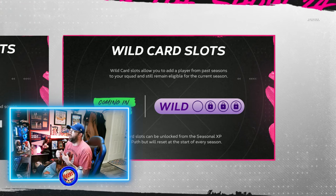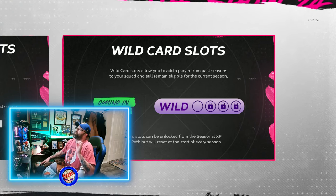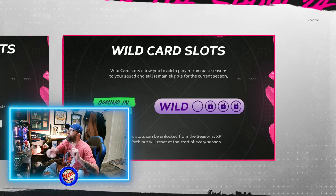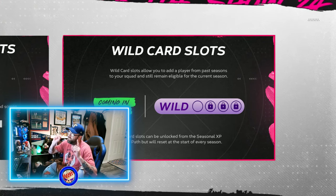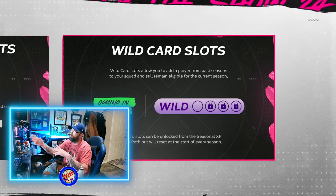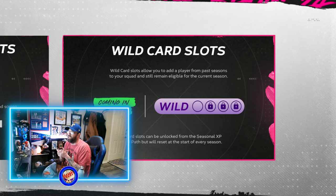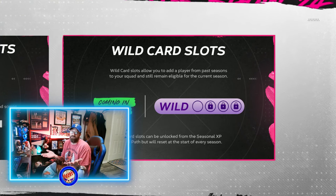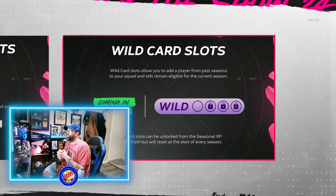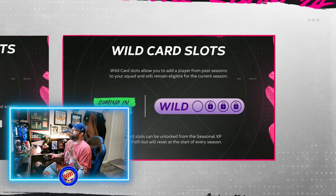Wild card slots can be unlocked from the seasonal XP reward path but will reset at the start of each season. As Season Two starts you'll have one available. As you play through the season, you'll unlock additional wild card spots in the XP reward path — a second, third, and fourth wild card. By the time you get all the way through the season you'll have all four earned. Getting through those XP paths quickly is very important so you can use your saved-up 99s from previous seasons as early as possible.